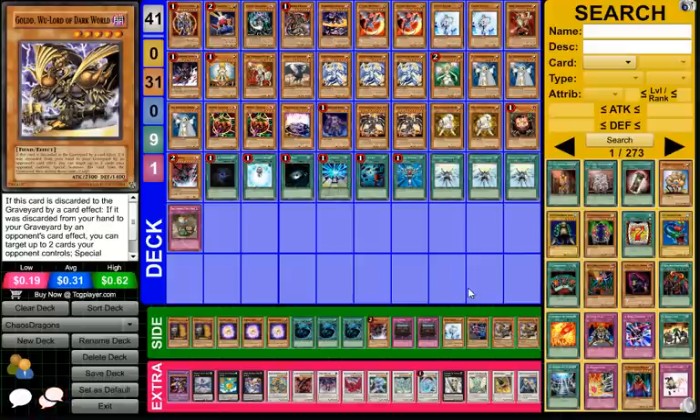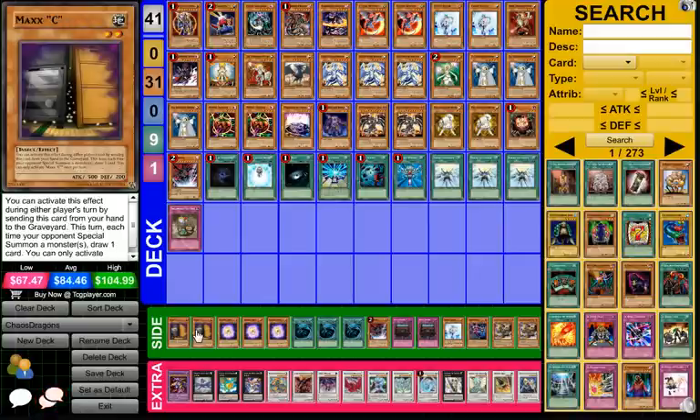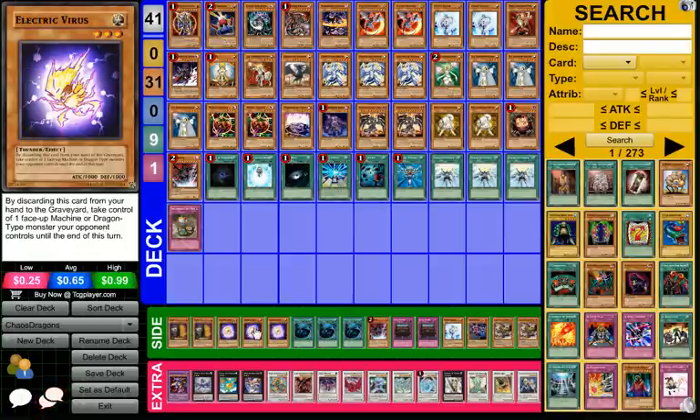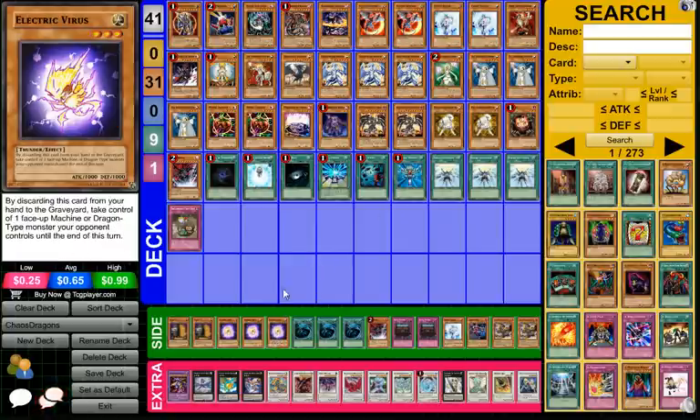Gold of Dark Worlds is actually pretty good against the Gravekeeper matchup. He also side decked another Veiler, which is interesting. He side decked the two Maxx C because he said he wasn't really afraid of Wind-Ups too much. Electric Virus is a pretty interesting card — you send it from your hand to the graveyard like a hand trap, and take control of one face-up machine or dragon on your opponent's side until end of turn. He mentioned he would take a Laggia with it, because Laggia is a dragon, so he can attack with it and then detach or remove it with Red-Eyes Darkness Metal.